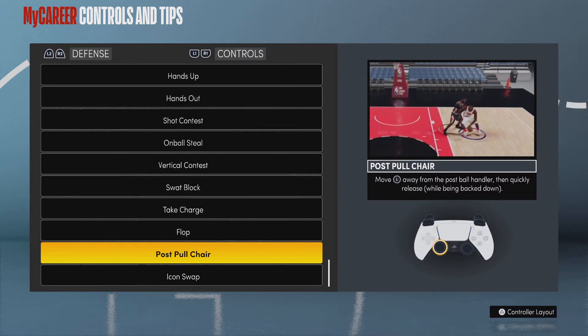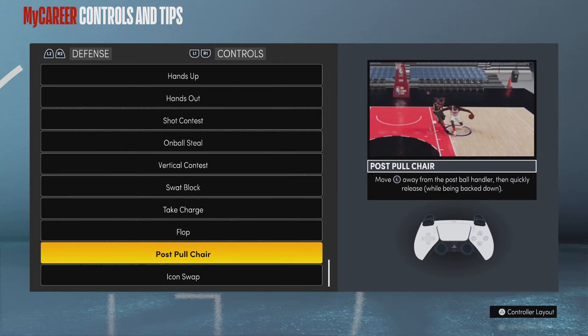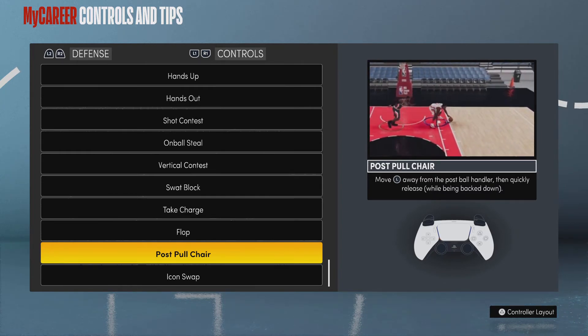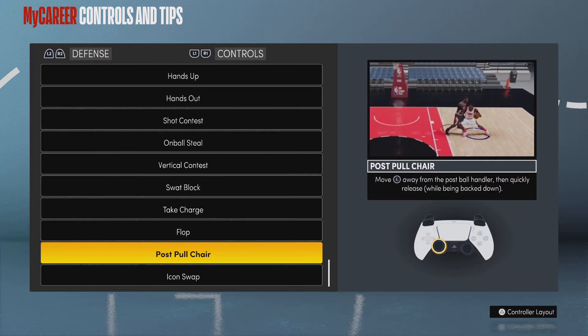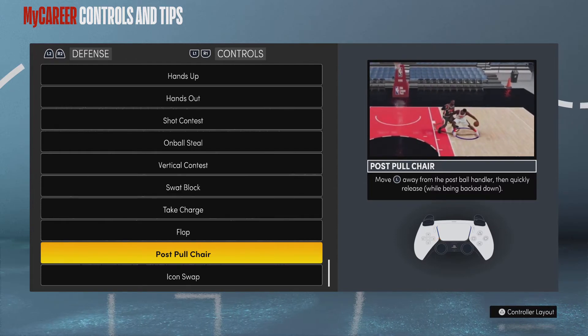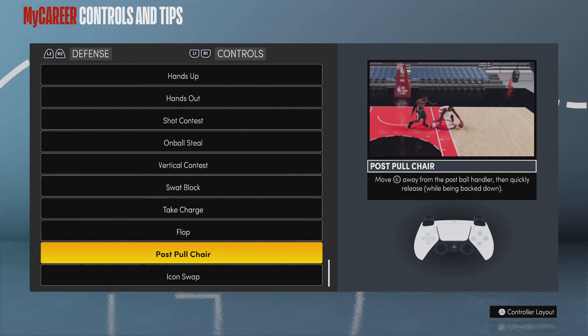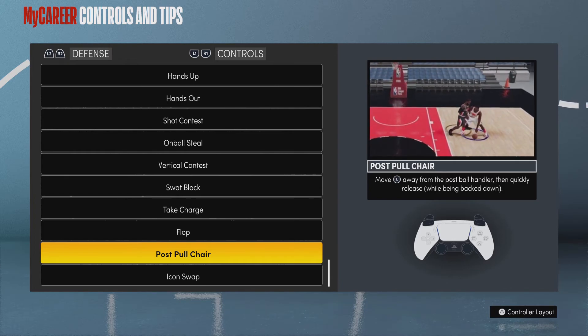You can stop these post scorers — it works honestly probably about 25 to 50 percent of the time, it's not guaranteed or anything. But it can really get you some stops, especially if you have someone just holding down turbo and L2 to back you down. If you have low strength it might be a little more difficult because the animations push you further away, but if you're like LeBron or Kawhi you have some strength and can do this a lot more often since you're always in position and not getting shoved out of the way.